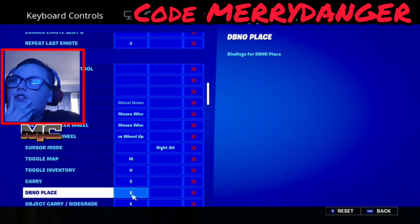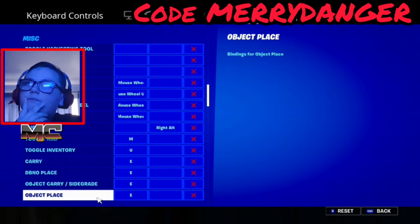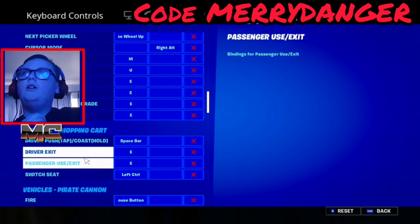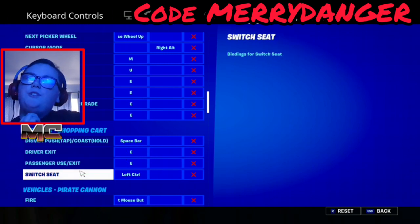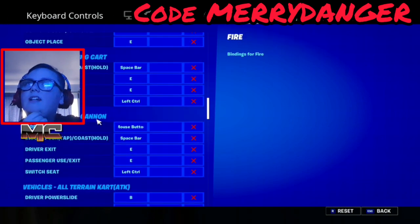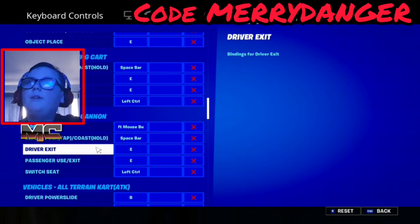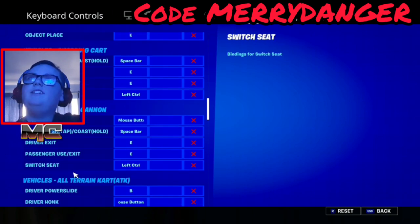Object carry/side grade is also E, object place is E. For shopping cart, push is spacebar, exit is E, passenger use and exit is E, and switch seat is left control.